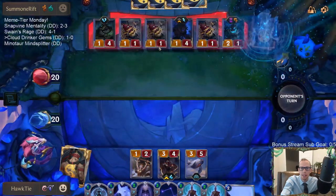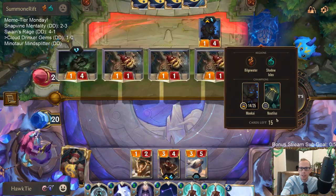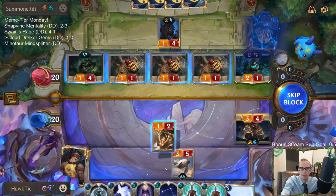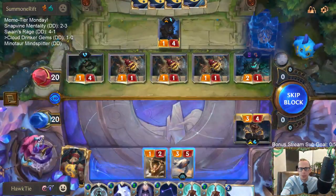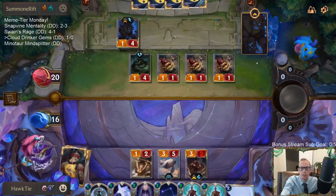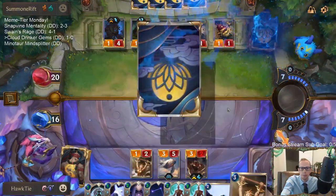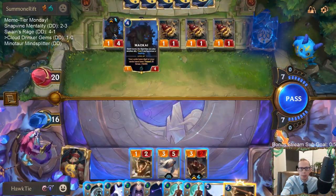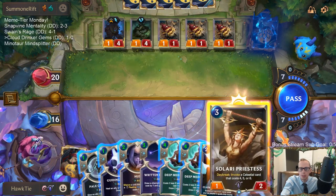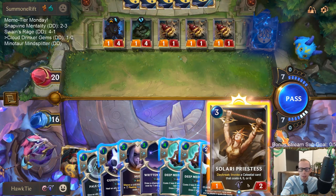They've had a great hand — triple Dredge Dredgers means they're going through their deck super fast. I don't want to kill anything because then they don't have room — they have to play a unit and don't have room to get their 2/1. But I probably need to kill Maokai anyway. I want to play Solari Priestess first, then they get to toss two. If I play Solari Priestess I still have four mana, so I can still go Hush, Guiding Touch, and Pale Cascade.